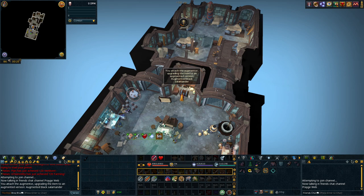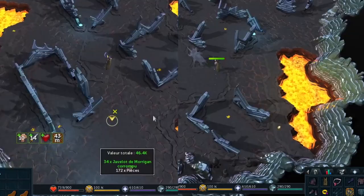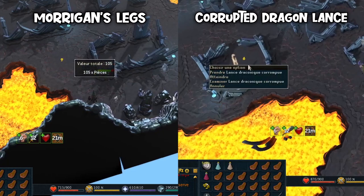I also decided to do a little bit of Slayer before heading back over to Revenants, so I augmented one of the Black Salamanders that I'd picked up in the wilderness and grabbed some tasks. I actually got pretty lucky and ended up getting a Hex Crest almost immediately into my first Jungle Strykeworm task. Finally, I headed back over to Revenants and continued to get lucky and nabbed a handful of drops.